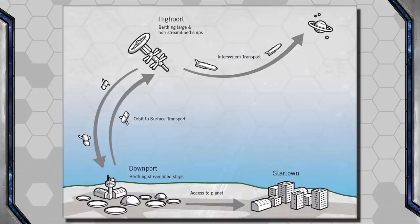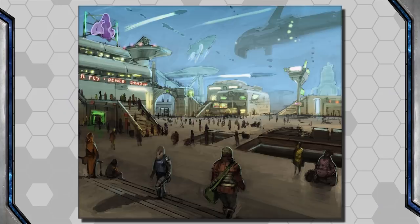Outside the Downport is often a city referred to as a Star Town, usually brimming with potential passengers, traders looking to move cargo, and countless businesses and criminals eager to separate off-worlders from their hard-earned credits. Many starports have a different law level than the world they're on — usually lower. So travelers who never leave the starport onto a very strict law-level world might still be allowed to carry their sidearms within the starport. This might comply with some interstellar law setting all starports at Law Level 5 or 6, or maybe the ruling government made starport laws more lax to encourage visitors to come and check the planet out.